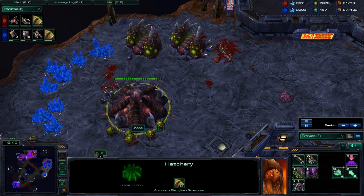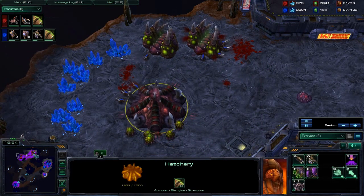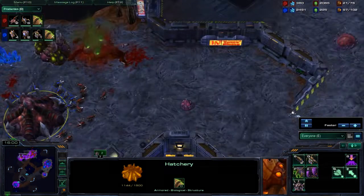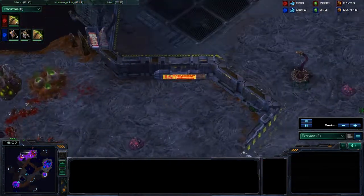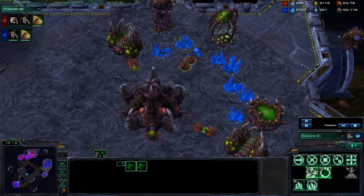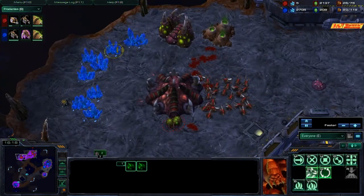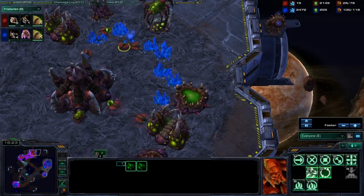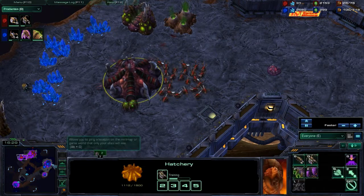That's probably going to cost him the game, because he is running on one base and I'm running on two — one of which is Rich Minerals. He has a bunch of Zerglings, I decided to leave mine. I could have pulled them back but I decided whatever, because I was so far ahead. He barely has any drones at the main — I think he pulled them off to saturate the expansion, which is another problem. You should never compromise saturation at the main for an expansion; they each have to have their own drone count.